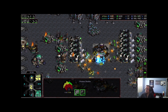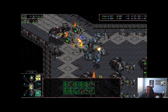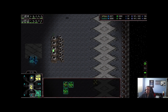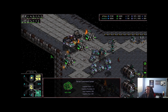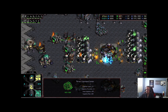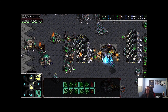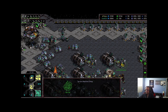A drop comes in to distract, one high templar gets picked off right away — didn't have any zealot cover. He tried to drop the high templar a little closer so the splash could do damage, but to no avail. Four tanks pick off those high templars before they can get any storms off. If he wasn't able to get a drop off right there that would have been huge, because Gold SCV didn't pull his SCVs right away and they are pretty hurt.